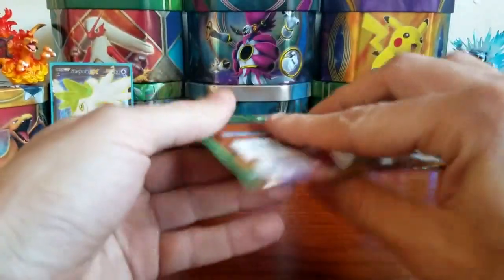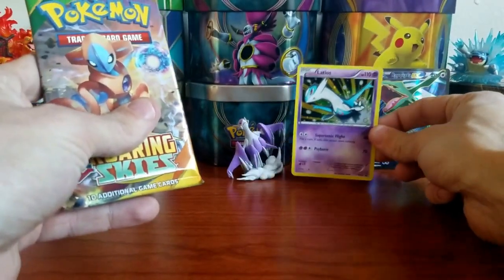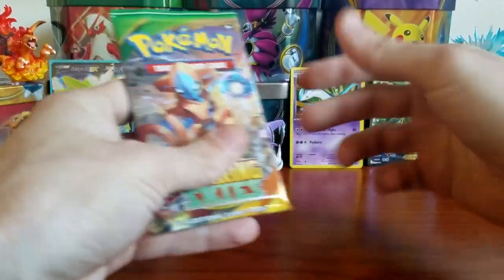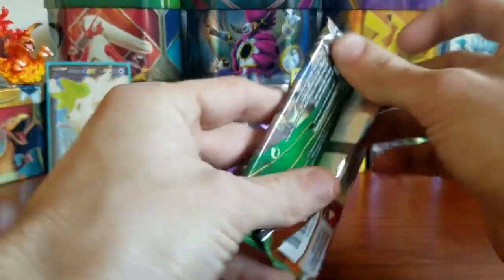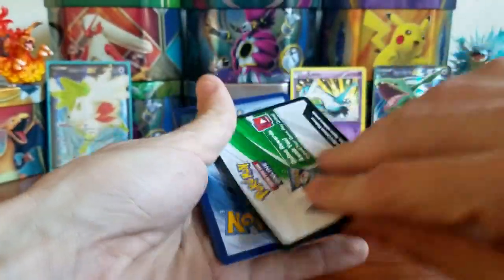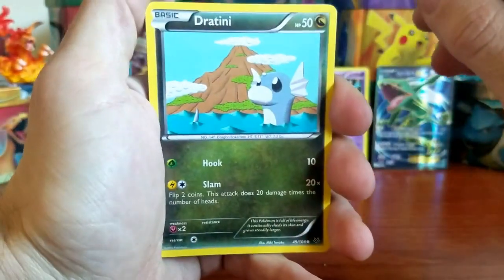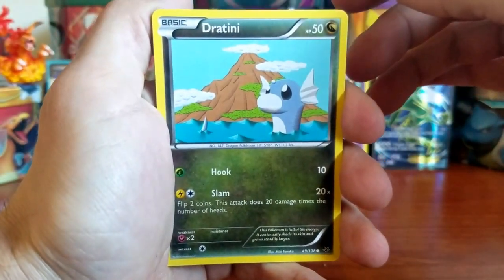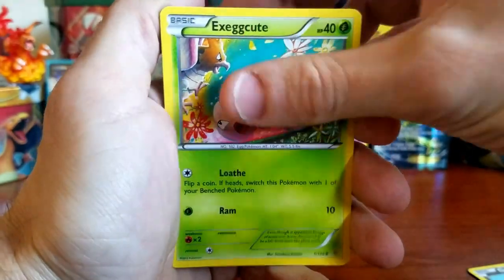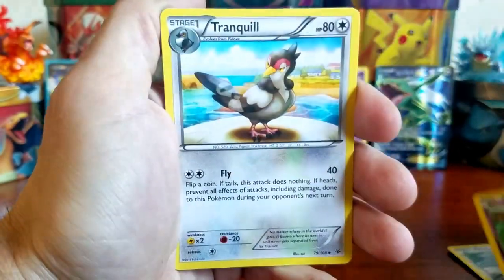Hopefully we're saving the best for last because we're zero for three right now. We did get this nice Latios card — that might be the only good card we get, hopefully not. Here's the code card for you guys — if I show it too fast just pause it. Starting off our very last pack of the day with a Dratini, an Exeggcute, a Togepi, a Fletchling, a Shuppet, a Tranquil, and a Rayquaza Spirit Link!